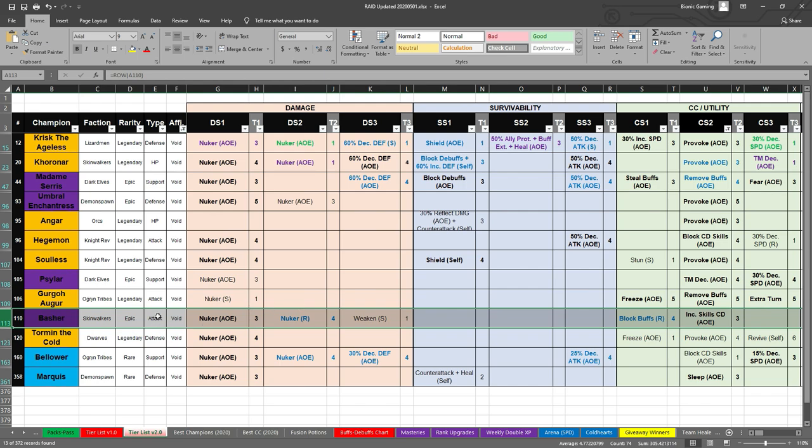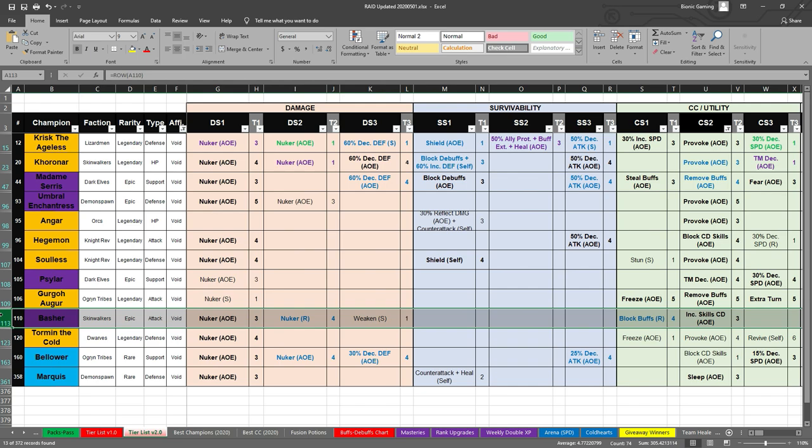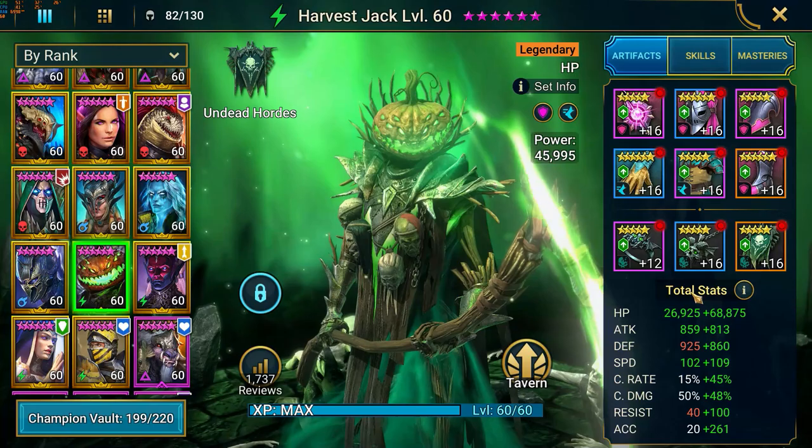That's kind of like Basher right here, which is why we've been talking about him. The two champions I chose to be my dedicated CC champions for the time being are Basher and Torment Occult. I went with void because you can't suffer the weak hit, so it's universal. The problem is these two champions are defense-based and relatively slow — there are faster CC champions in this game.